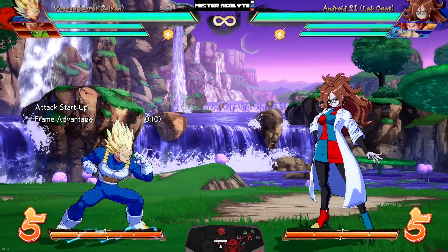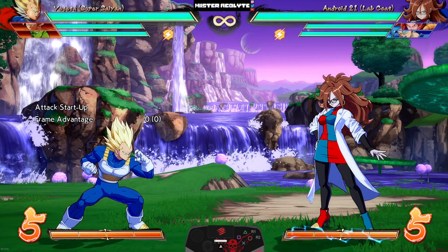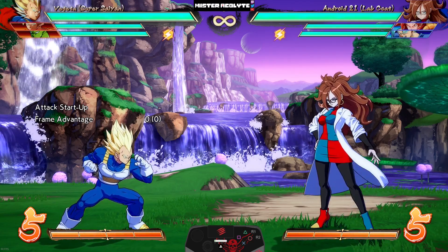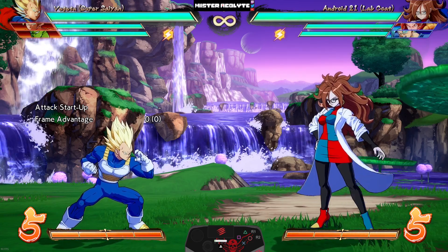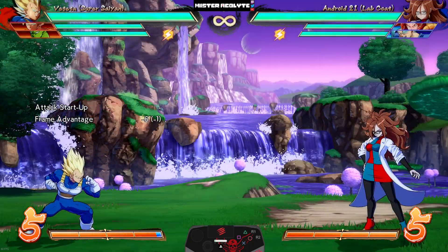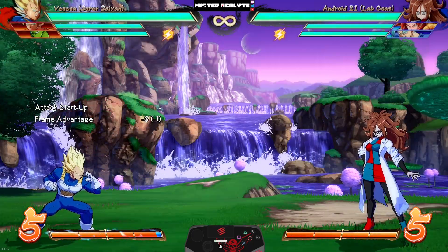SSJ Vegeta basically received top-to-bottom buffs — they buffed almost everything about him, including his moves and assists. Starting with his auto combo: his LL now travels further, and his LLL now has better frame advantage on block at minus two — very, very good.